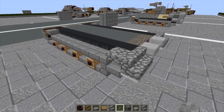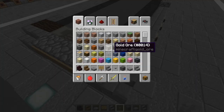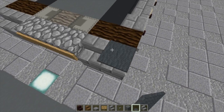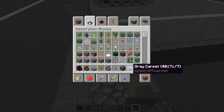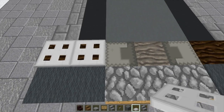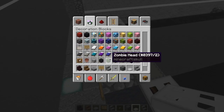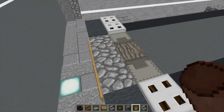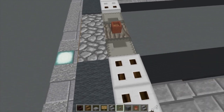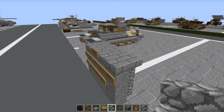Now we'll begin with layer three, starting at the front of the vehicle. Grabbing our gray carpet, I'm going to do two carpet here and two over here. Grab our iron trapdoors — two here, two right here. I'm going to grab a flower pot, which is going to represent our headlight — throw one right there. Going to take our cobblestone stairs, put one here and one over here with the rears facing each other.